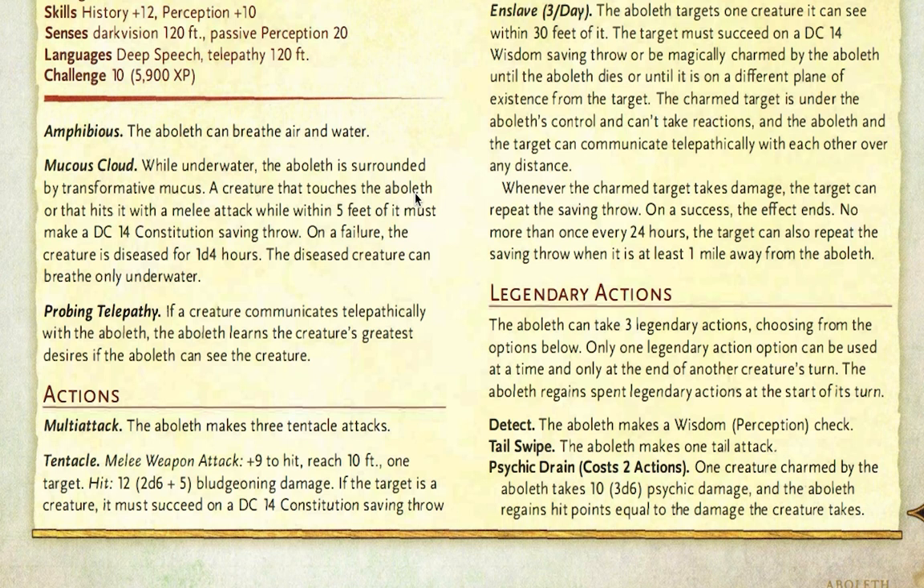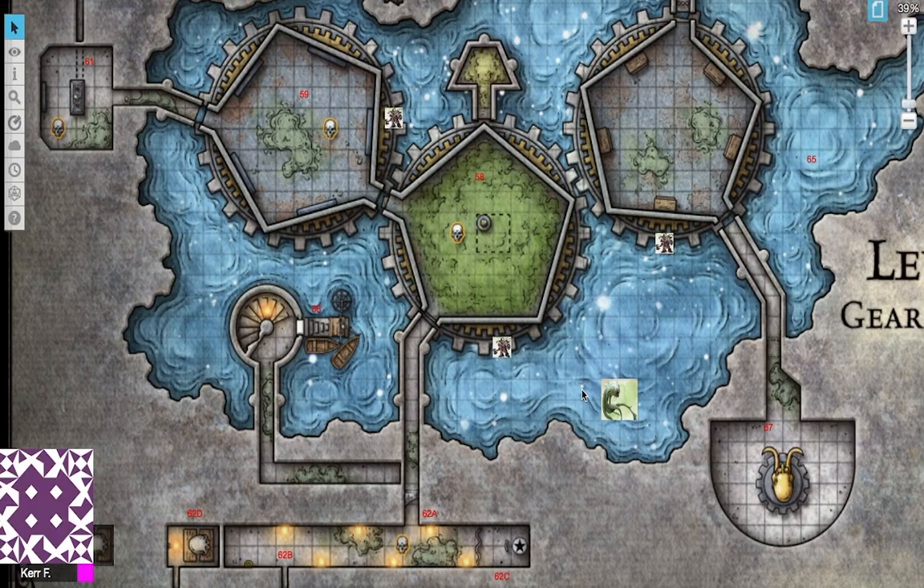In combat, the Aboleth can do a couple of abilities. The main one it will use is Enslave — up to three times a day. The Aboleth targets one creature it can see within 30 feet of it — this is why it can't enslave people in the control room. The target must succeed on a DC 14 Wisdom saving throw or be magically charmed by the Aboleth. A DC 14 Wisdom saving throw is quite low. If your character is charmed, they're under the Aboleth's control and can't take reactions, and the Aboleth and the target can communicate telepathically over any distance. Whenever the charmed target takes damage, the target can repeat the saving throw — on a success, the effect ends. No more than once every 24 hours, the target can also repeat the saving throw when it is at least one mile away from the Aboleth. Since the Aboleth has been subdued by Acererak, he won't send characters out of the tomb — he'll simply lure player characters into the depths below.